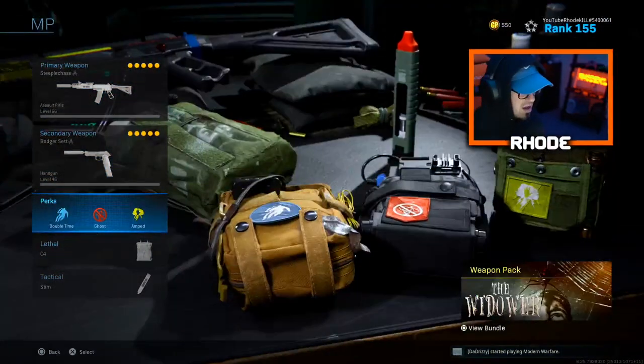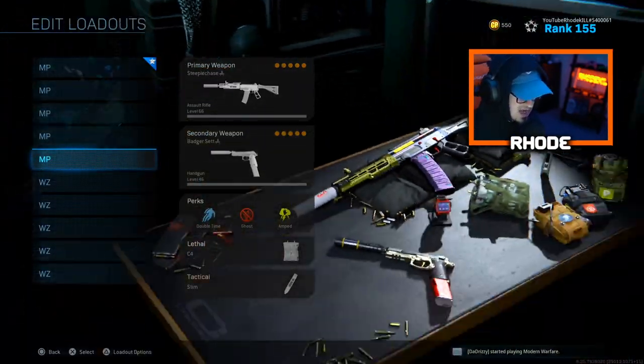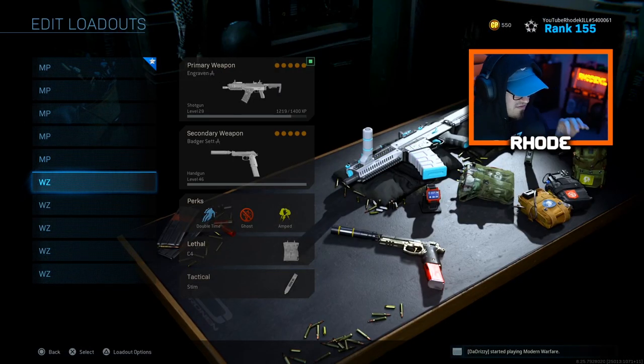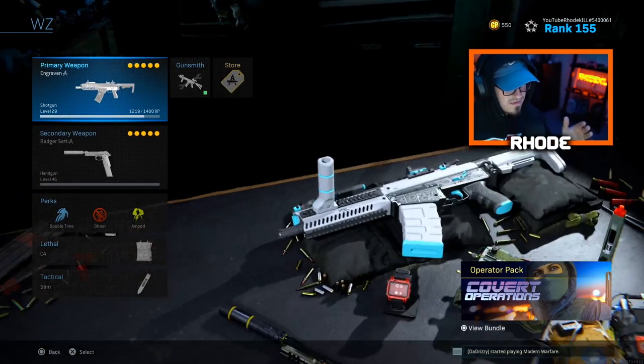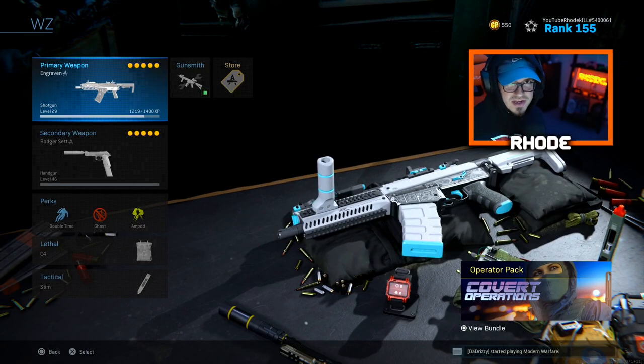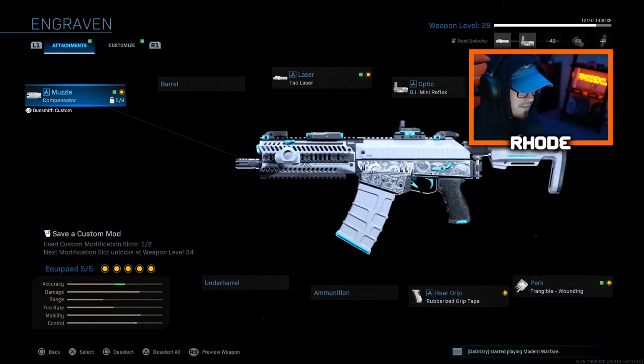Jumping into Warzone now. I don't have overkill on — I'm showing weapons one by one. I usually get overkill first then switch to ghost. The first weapon is the Origin 12 shotgun — this is possibly the meta right now in Warzone. I've never actually run it in a class but I picked it up as floor loot and you can nearly win the whole game with it. I don't have the best setup for it, but it is one of the best weapons you can run in Warzone right now.